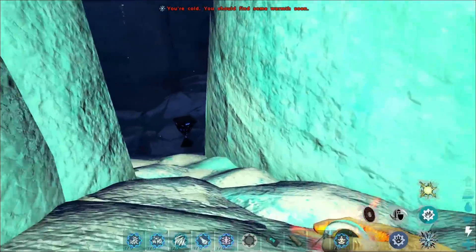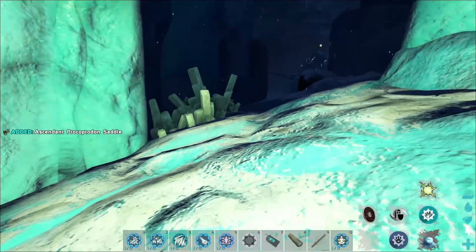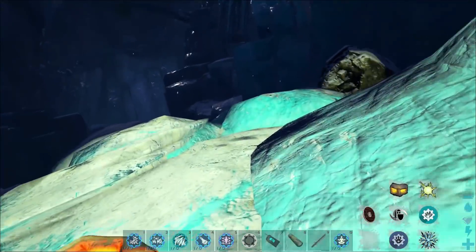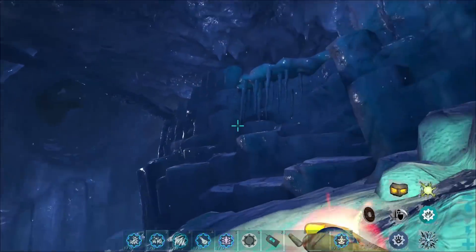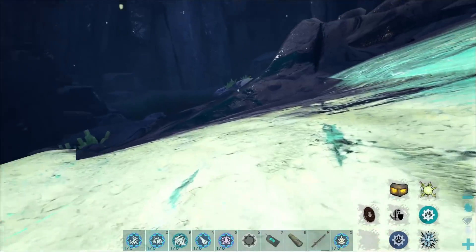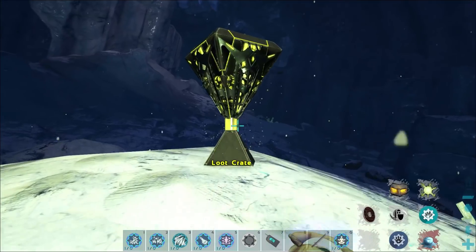We can actually go back — the way I was going is actually a way to just get straight across, but I knew there was another loot crate. Perfect — an Ascendant Stone Pick blueprint, fantastic! So that bridge up there is actually where we want to go. I just know there's one more drop down here someplace. Just gotta get past this bear here — no problem. So yeah, there's one more drop right there. The old teleport trick.